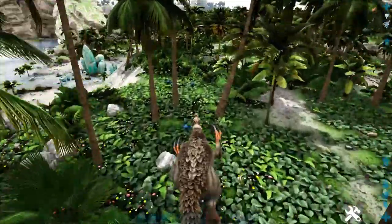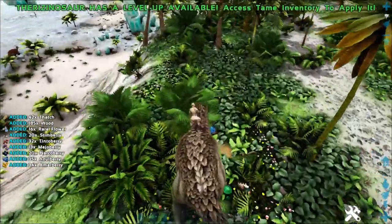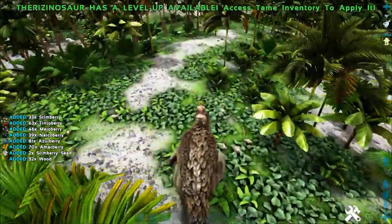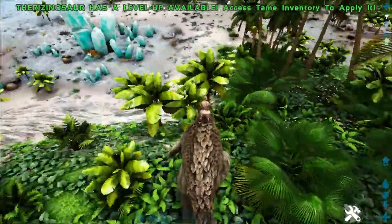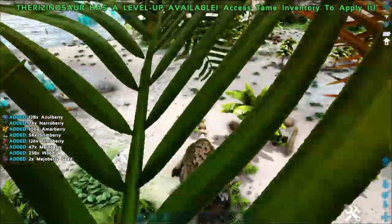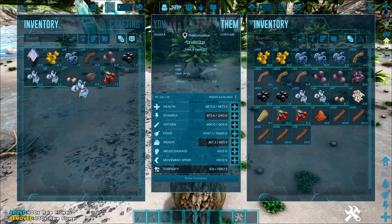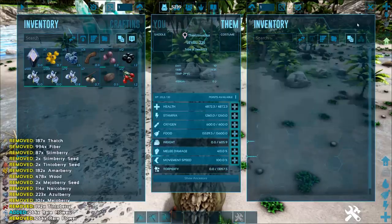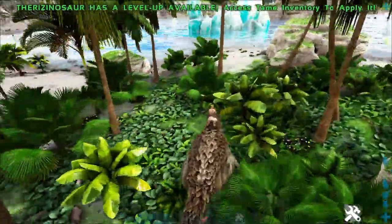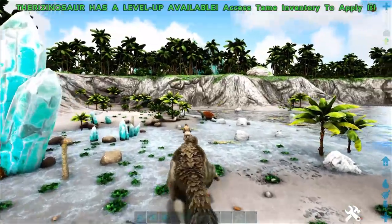This is probably the best map to gather rare flowers on because they're literally everywhere here. You cannot gather them with the primary attack — you use the secondary attack. You do tend to gather literally everything nearby though, so it'll weigh your Therizinosaurus down really quickly, so be careful. But in about 90 to 100 seconds of actually trying to gather, I just got 300 on 1x — not too shabby.